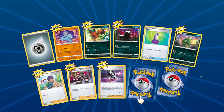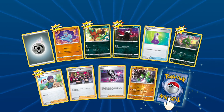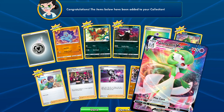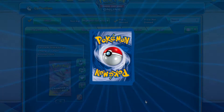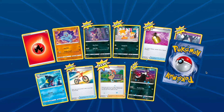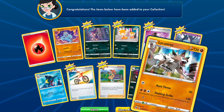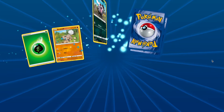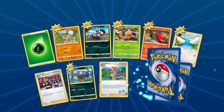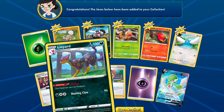Oh, we got another Yell Grunt. Zygarde. Gardevoir VMAX — got the one on the pack, nice! But it's not having that unicorn look like the pack art does. Lycanroc. Gardevoir V, got another Yell Grunt — nice.